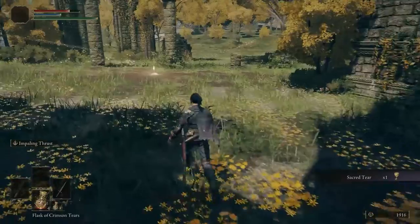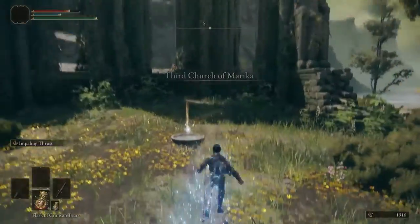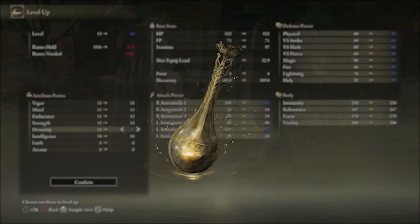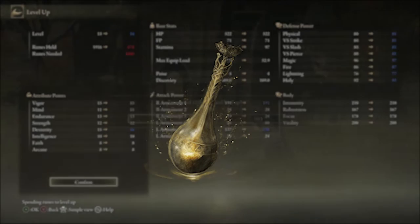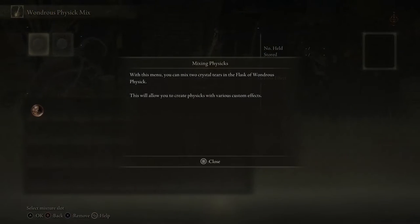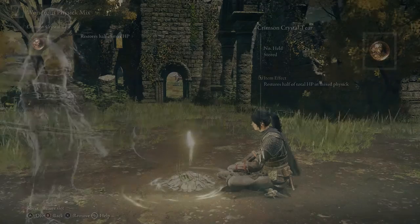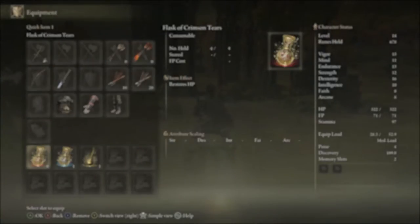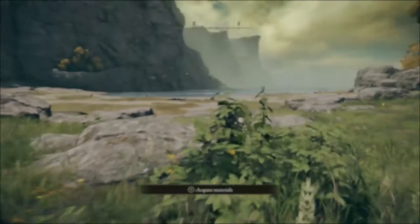Here you'll pick up a sacred tear to upgrade your flask, and your wondrous physique — which is a single-use consumable item that can also be refilled. The wondrous physique is something you can use to heal and/or buff yourself depending on what you put into it. You can customize it while resting on the grace, putting in two effects of your choice. For now, you start off with a mix that gives back half health. Afterwards, you can head off to the Fort in Mistwood, where we can get the best Ash of War in the game.